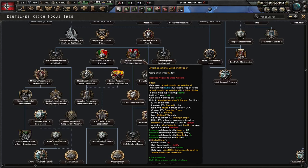Now we will take a look at how it's implemented in the game. First of all, Germany has to complete this focus, which will initiate full support for the Bund and also unlock all the decisions connected to it.